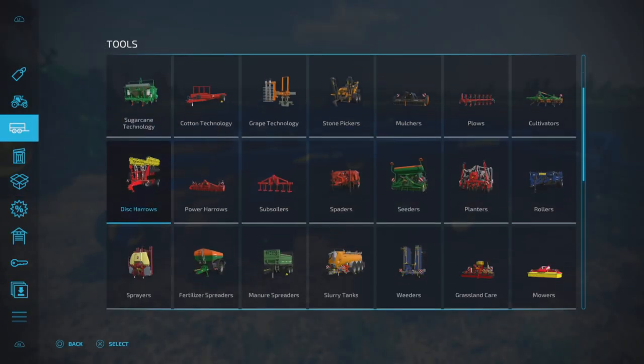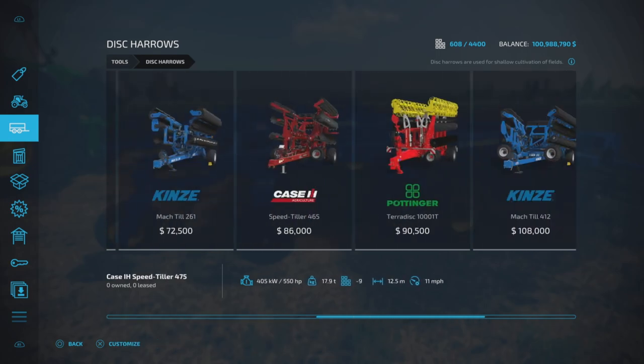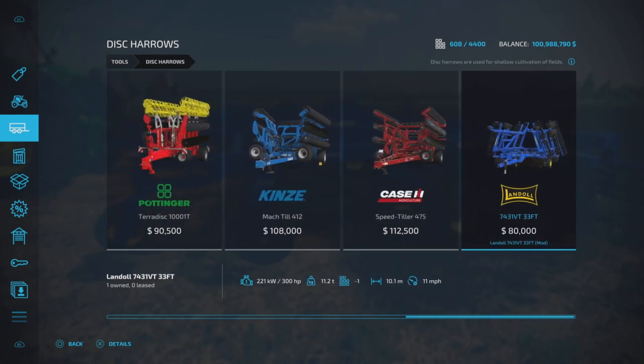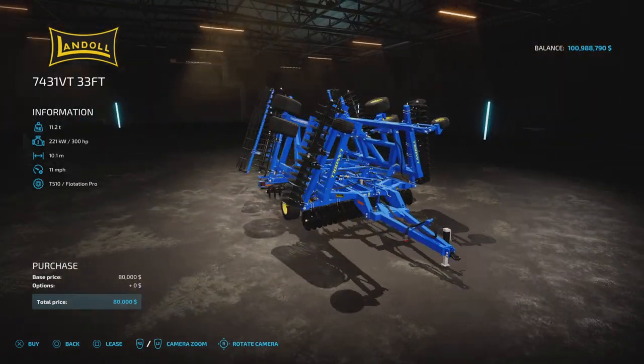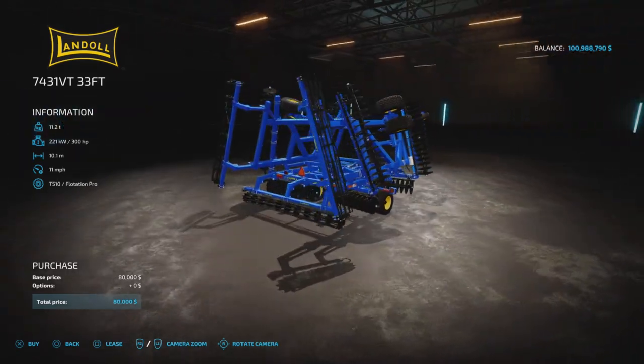You'll find it under Disc Harrows, Tools, and Disc Harrows. Here it is — $80,000, so already fairly cheap. It's 10 meters wide, 11 miles per hour, and requires 300 horsepower to pull. There are no additional configurations — it is what it is.